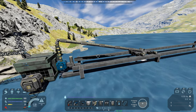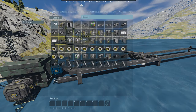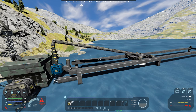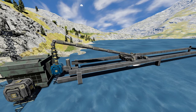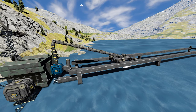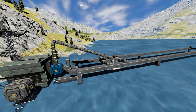Proof of concept is definitely there. You can definitely run your gantry car back and forth, utilizing the new hinge blocks and pistons. Put a piston on the car itself and that will allow you to drop your drills further down. So each pass, you can drop the drill.